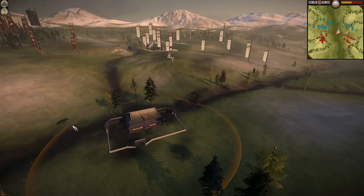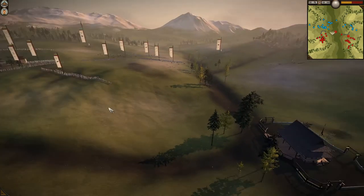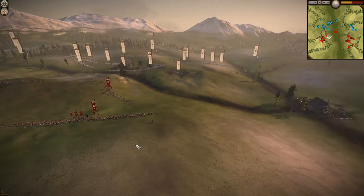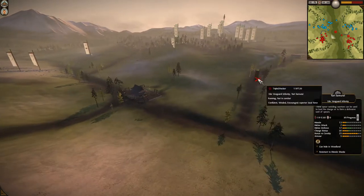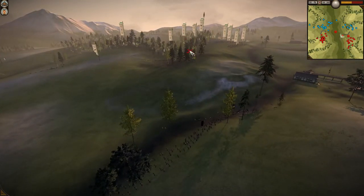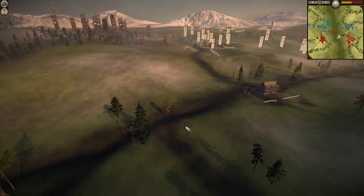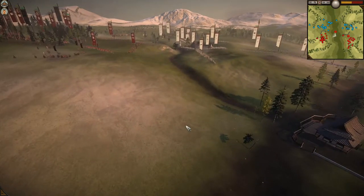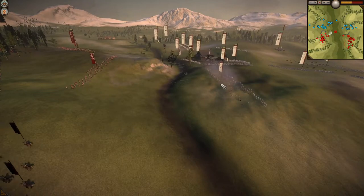I usually bring Naginata Attendants or Sword Attendants, but I prefer Naginata Attendants because they have more armor. Being prepared to sacrifice units when necessary is a very important tactic — even units as expensive as Yari Samurai. Once they've outlived their purpose in this battle — grabbing the dojo and pretending to ward off cavalry — their usefulness is basically gone. These matchlocks are now reloading, so it's a perfect time to charge them.